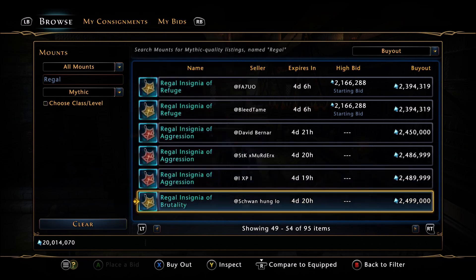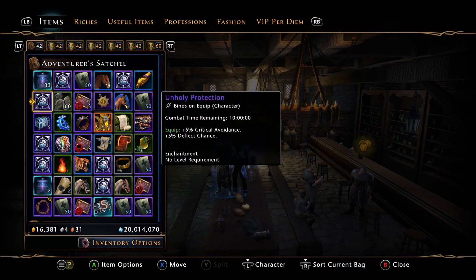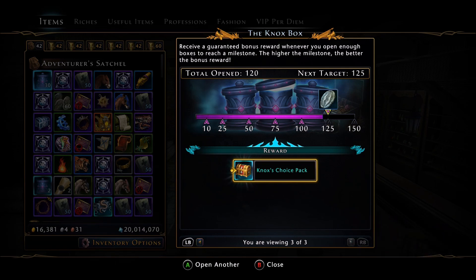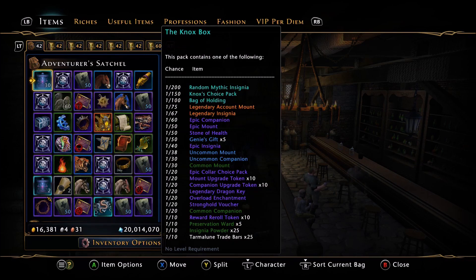And there you go, guys — we opened 120 and we ended up pulling a Noxus Choice Pack! Now we're looking at major profits because we're going to end up getting two of these. We're guaranteed one at the end and we just pulled an extra one — that's 3 million AD right there, plus another 3 million from the guaranteed one, plus the Mythic Insignia is another 2.5 million. You can already see the profit margin. We got extremely lucky — you may not get this lucky, it's all RNG. That's a 1 in 150 chance compared to the 1 in 200 for the Regal, and we pulled both. Very good opening — I'm glad I filmed this. We got a third Legendary Mount at box 125, and the next guaranteed reward is the pack.